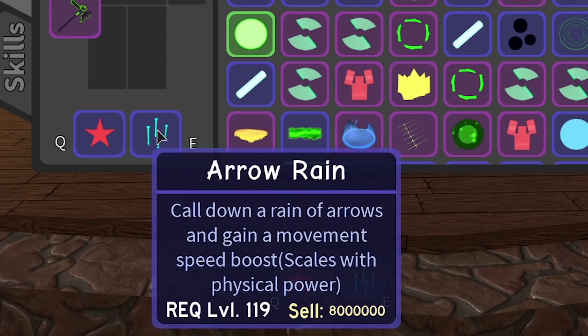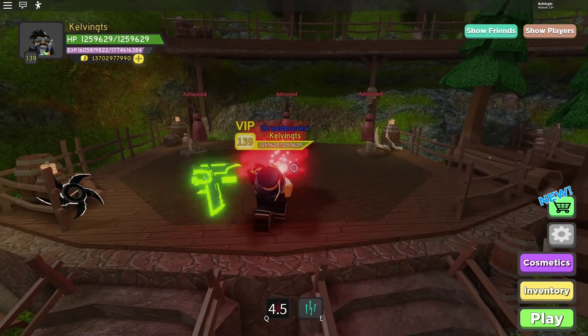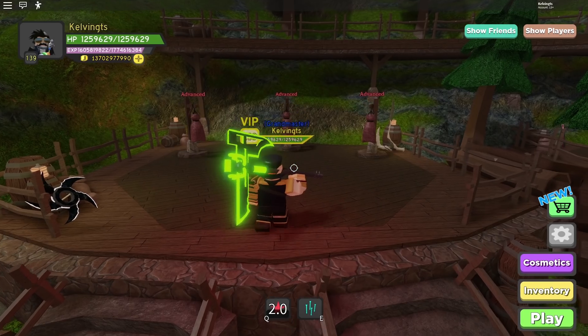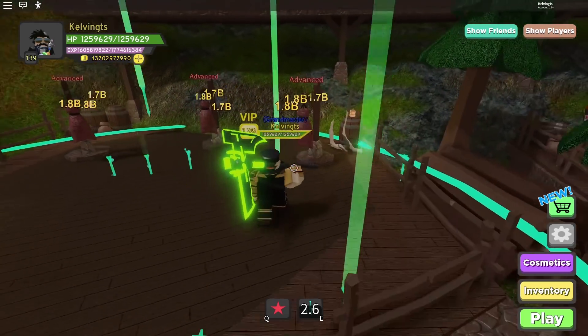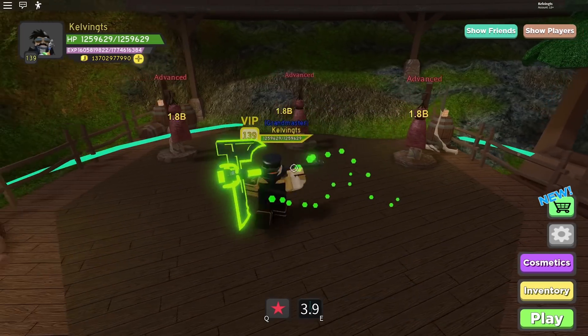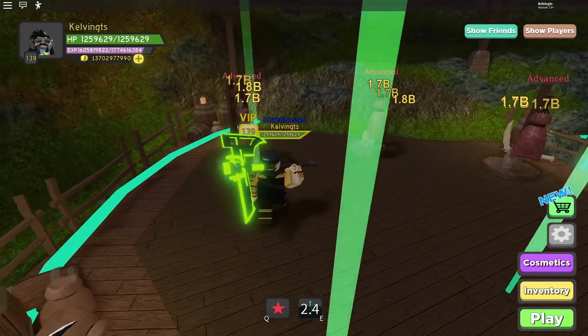The second warrior skill you can grab from insane is Arrow Rain — calls down a rain of arrows and gives you a movement speed boost. Also scales with physical power. Both of these skills you can grab from insane, really good if you just started with the brand new dungeon. Star Barrage does around seven ticks, dishing out 3.7 billion damage. Arrow Rain throws quite a bit of AOE damage and you get a speed bonus too. Since the cooldown is four seconds and the rain stays for about three, there's really only a one-second cooldown in between — it's a very good skill.